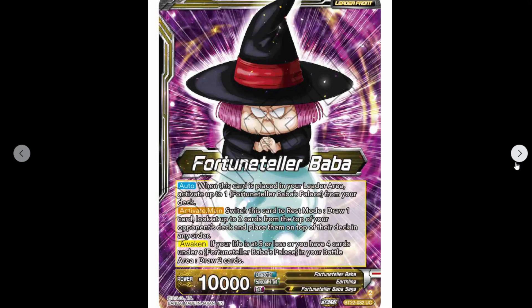Hey everybody, the Double Briscoe Saiyans here. I'm Jen and I'm Matt, and we've got Fortune Teller Baba from Set 22. First time ever she's been a leader — I think she was already a card, but probably anyway.